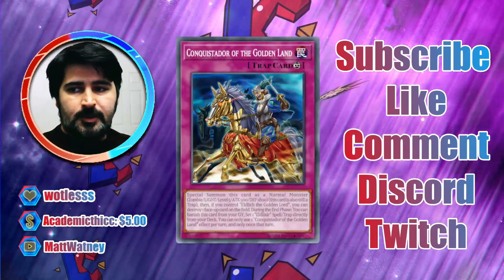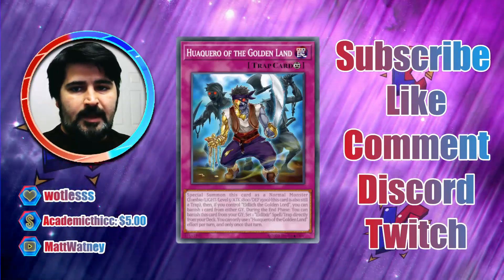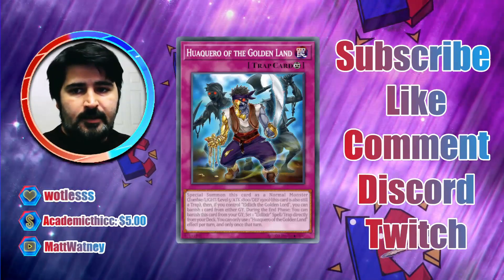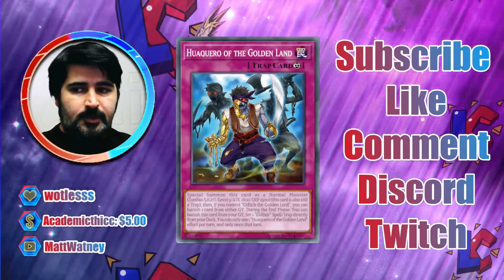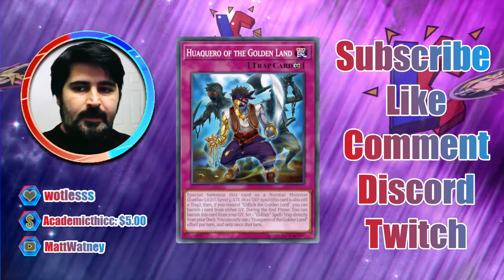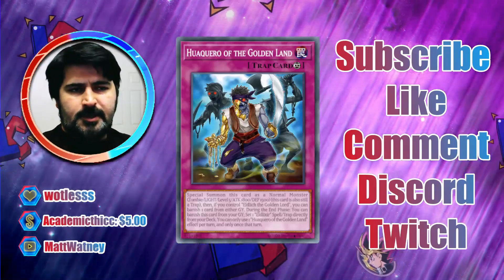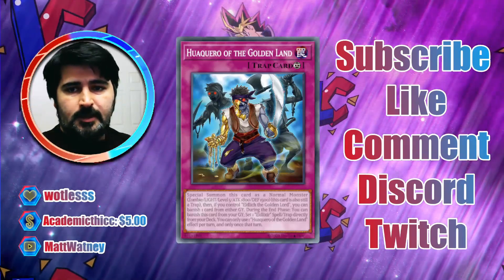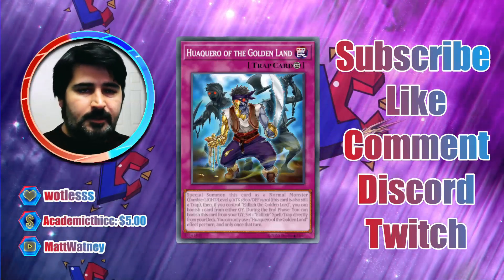The other cards you might want to D.D. Crow in the Eldlich matchup include the Golden Land cards: Conquistador of the Golden Land, Guardian of the Golden Land, and Karo of the Golden Land. These are easier to hit than the Eldelixirs because the Golden Lands can only activate in the graveyard during the end phase. If they wind up in the graveyard during the main phase or battle phase, you can D.D. Crow them and they won't make it to the end phase to activate. Since they're trap cards, if they've already used their once-per-turn effect to summon as a trap monster, you can still D.D. Crow them in the end phase.